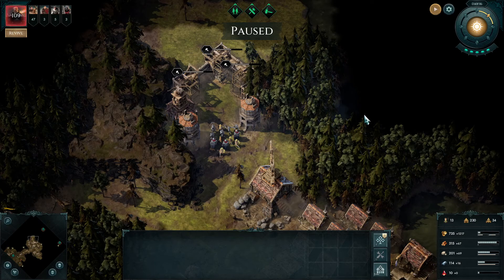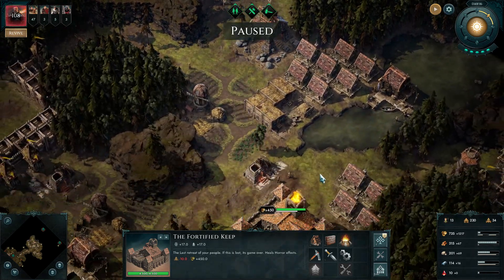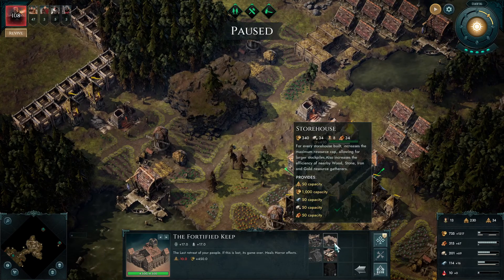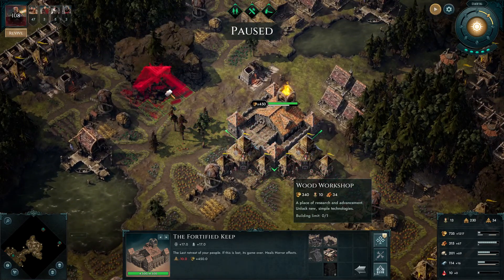Hello, welcome back to another episode of Age of Darkness Last Stand with me, Zug. There's some exciting news today - we've got an update and the update has given us pikemen, and I'm quite excited to use these guys because they look absolutely awesome.